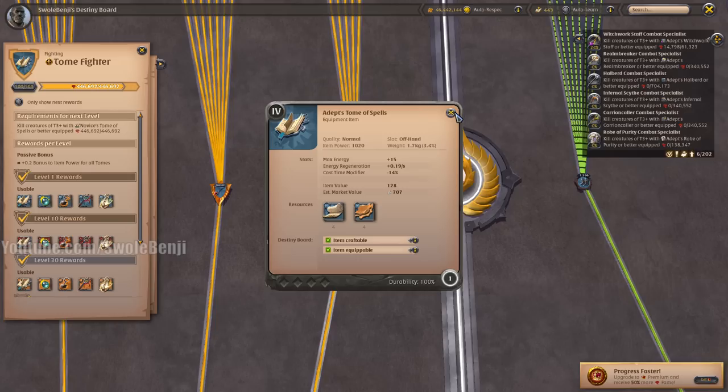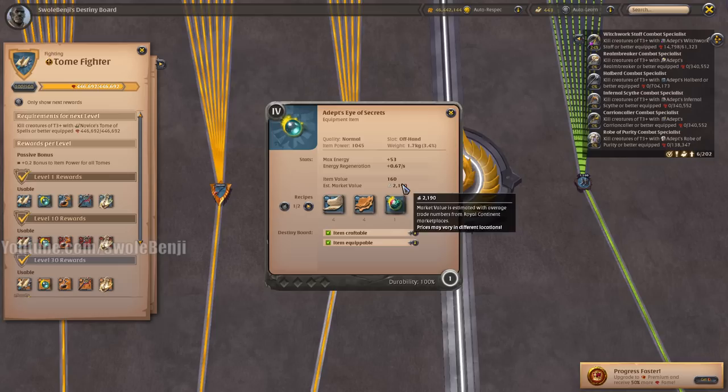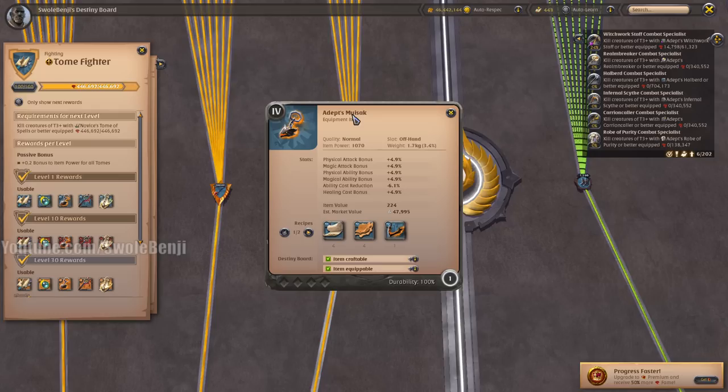Most people will be using the Tome of Spells. Feel free to upgrade it — it's pretty dang good. The Eye of Secrets is an absolutely worthless item for solo players. Maybe if you're low-level and low-spec it might have a little use, but there are far better items to regenerate your energy and give you more energy. This is not efficient. There are better offhands — do not ever use this.